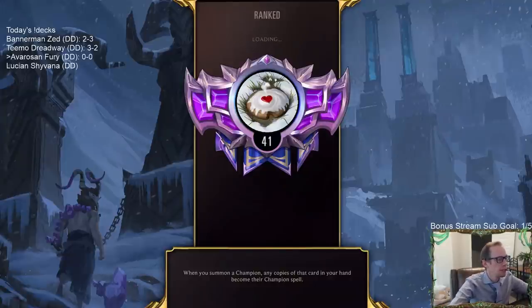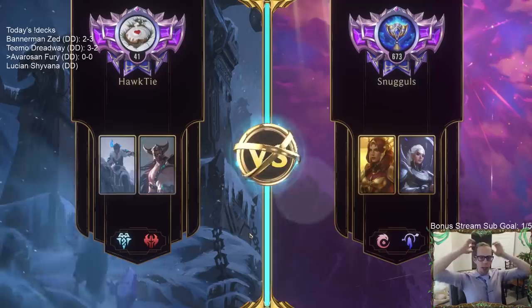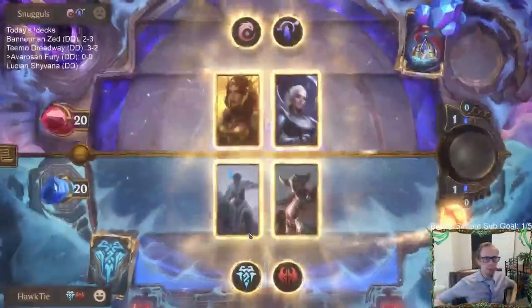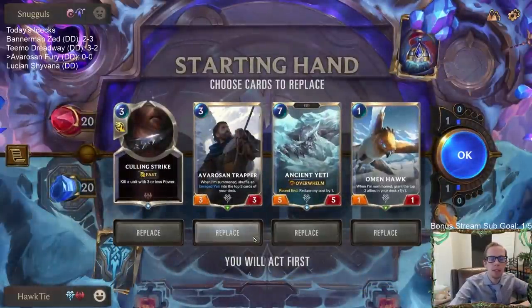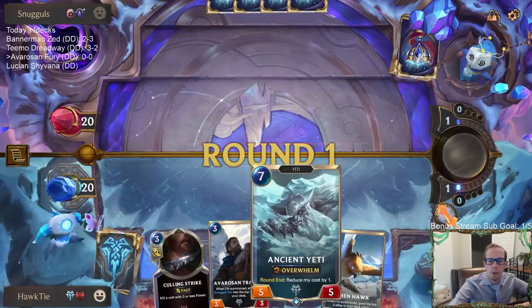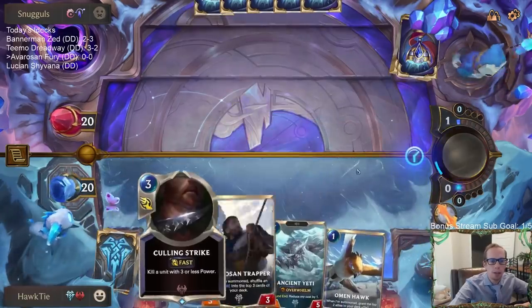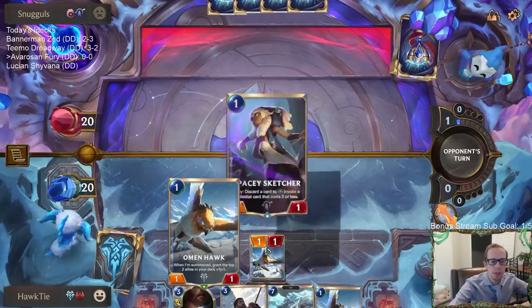Setting up the prediction for everyone. Opponent is playing Ionia - Ionia usually means Deny, and I hope they have a lot of Denies because I don't have anything to deny except Culling Strike in my deck. Leading with Omenhawk is always really good. I like Avarozen Trapper on three, Ancient Yeti is a good one to keep to start reducing its cost at end of each round, and Culling Strike is good against both their champions. Just keeping everything.